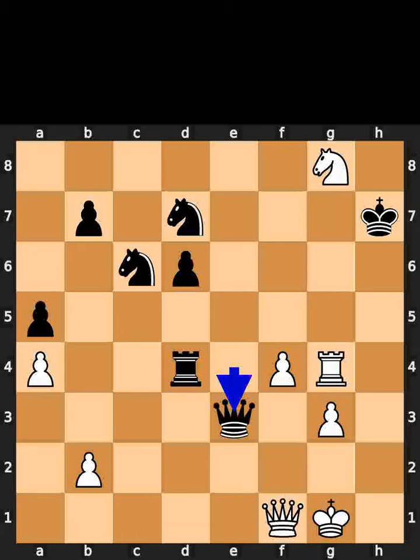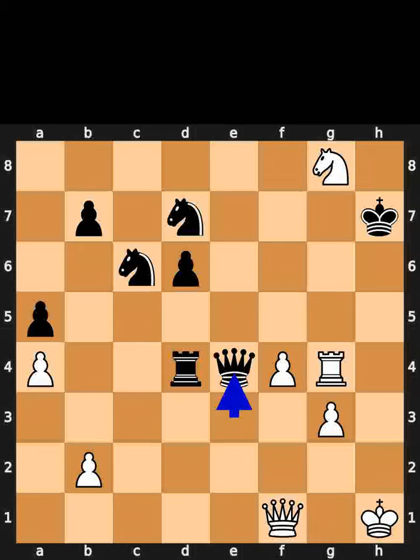Black plays queen to e3, check. White plays king to h1. Black plays queen to e4, check. White plays king to g1. If you enjoyed this video, please like and subscribe.